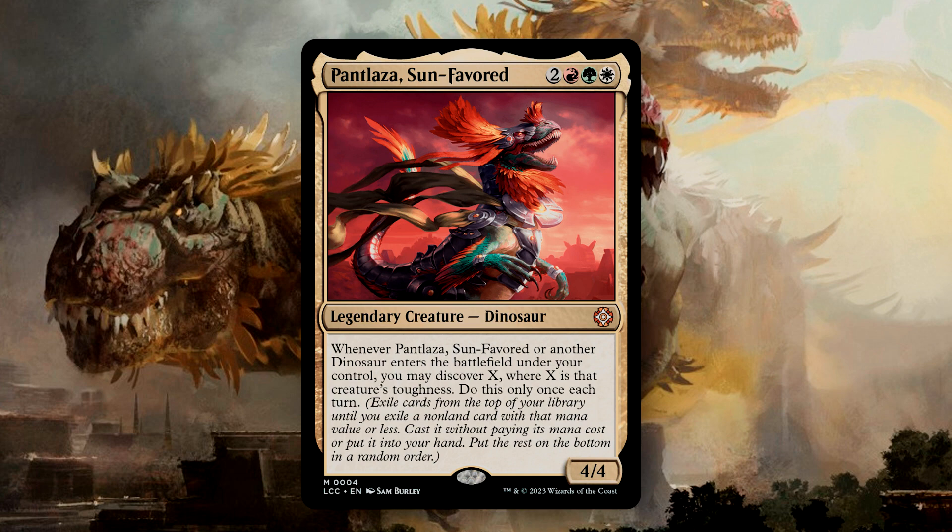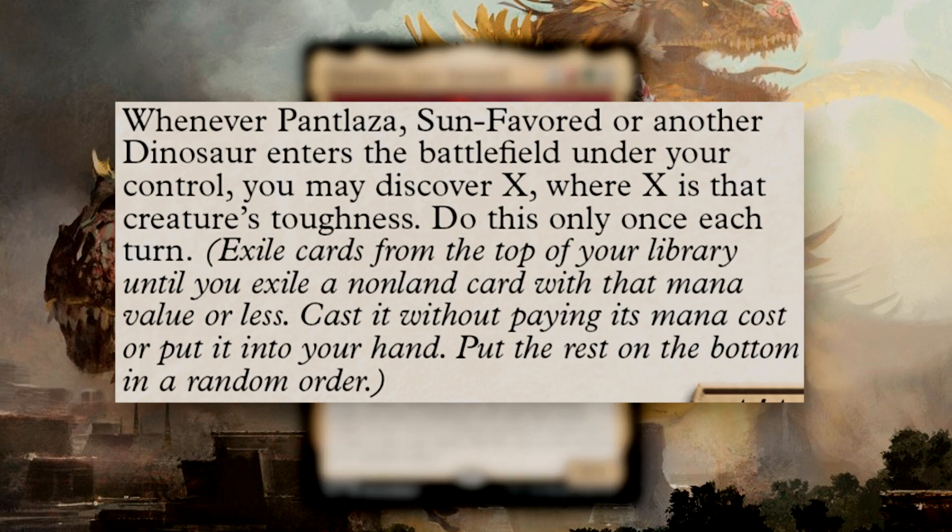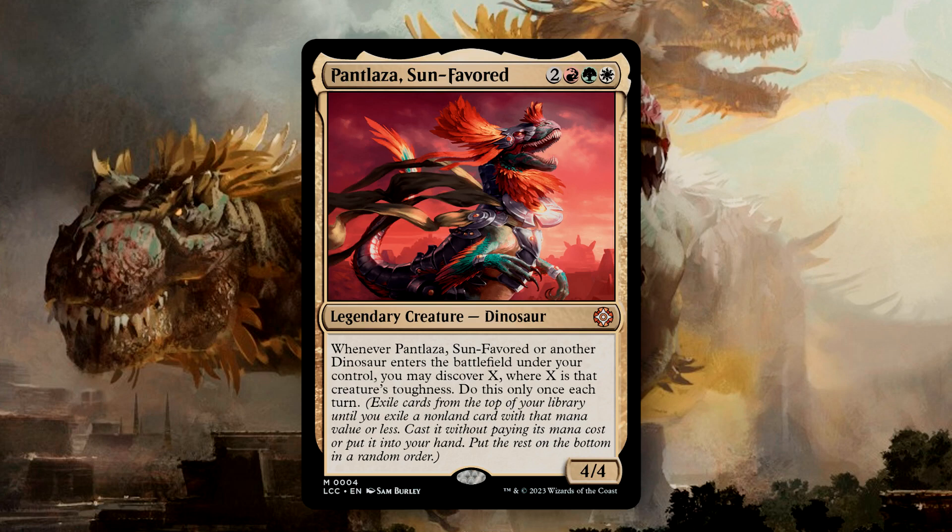Discover is one of the mechanics from the Lost Caverns of Ixalan and is somewhat reminiscent of Cascade. When you discover, you exile cards from the top of your library until you exile a non-land card with a mana value less than or equal to the discover value. You can choose to cast that card without paying its mana cost, or put it to your hand, and then the remainder of exiled cards get put to the bottom of your library in a random order. This offers a lot of value, as we can get an additional spell with every Dinosaur that enters the battlefield, or we can get a card to our hand. It's good to keep in mind that the spell you discover does not have to be cast, and so if you discover a piece of interaction that you want to hold onto for later, that can work to your benefit.